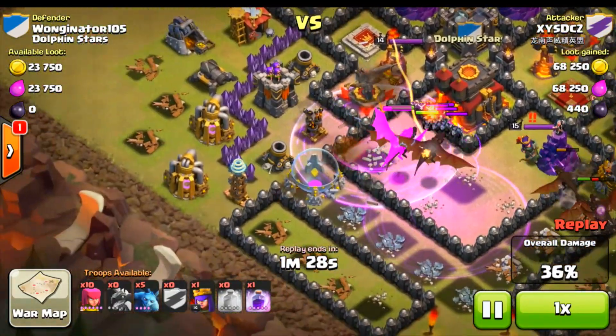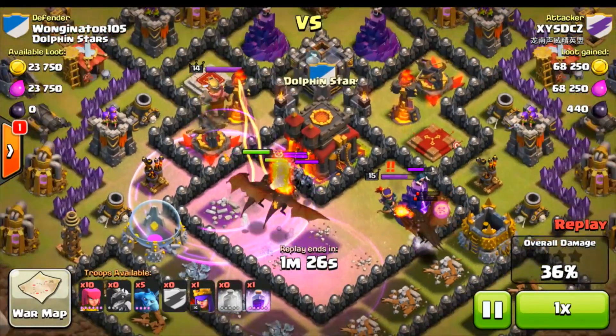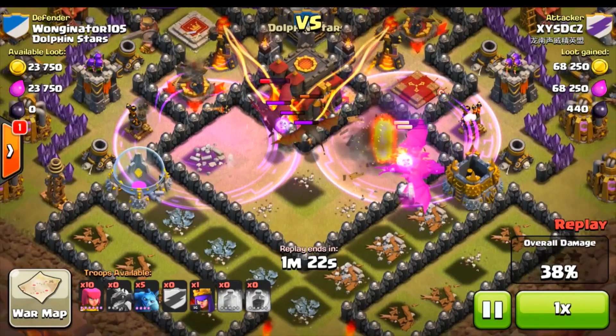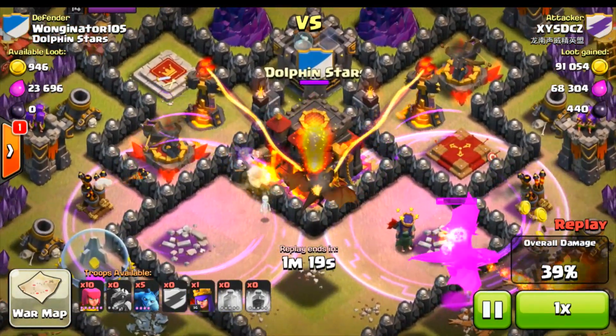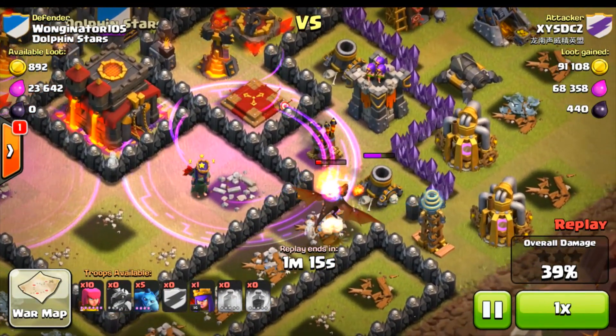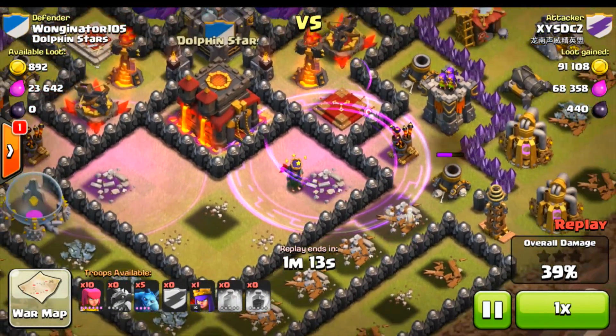Here comes the clan castle — he has a few minions. We actually didn't fill clan castles this war, so I'm surprised he had any. He's really close to the town hall, but these multi-target infernos are just going to absolutely tear his dragons apart. This dragon's like, I quit, I'm going to the side — I can't handle it, there's too much pressure.